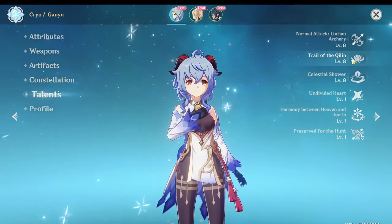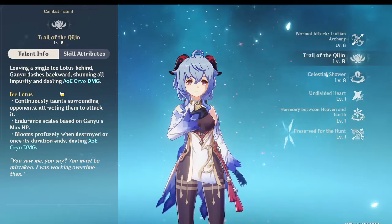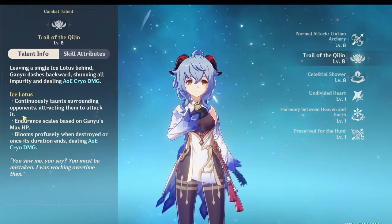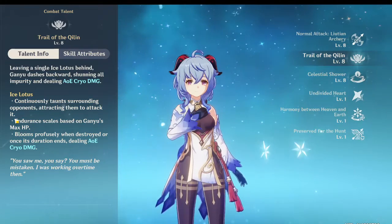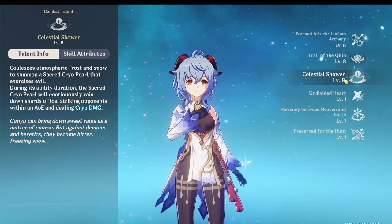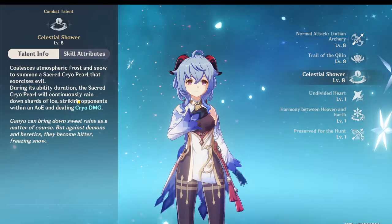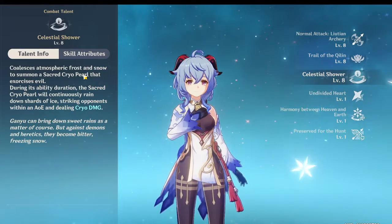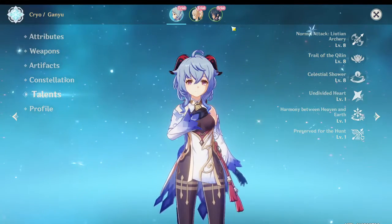Just a quick overview of what she does. Her Trails of Qilin is an AoE cryo damage skill that scales off of HP. Her Celestial Shower, which is her Q skill, is an AoE cryo damage that rains down basically spikes, and it does a ton of damage. It's a big AoE that is very, very good.